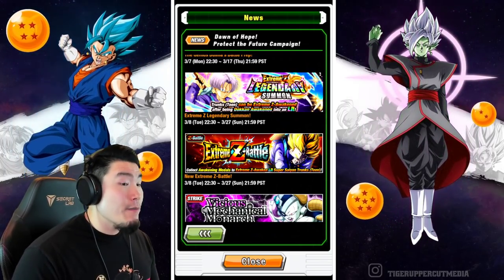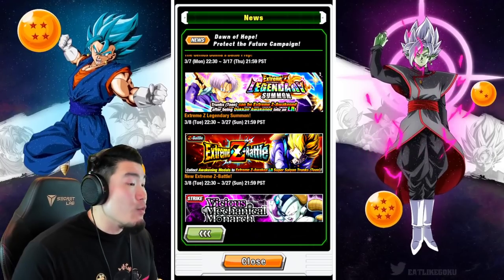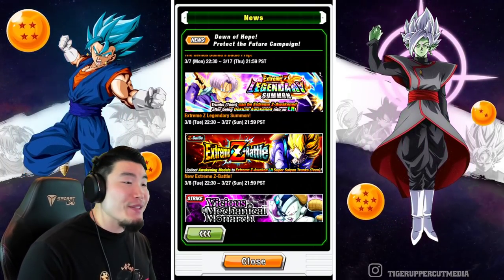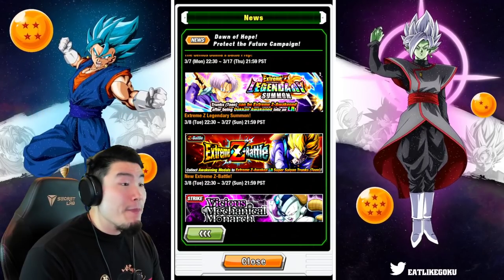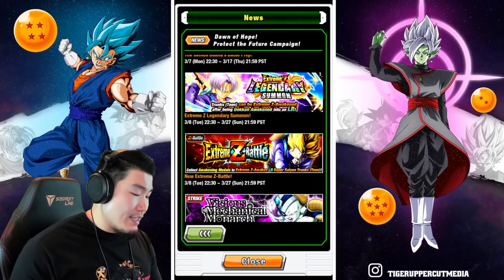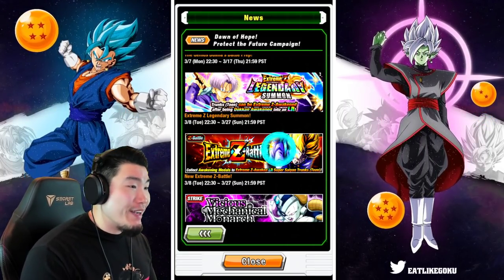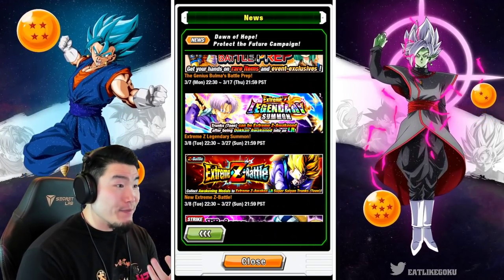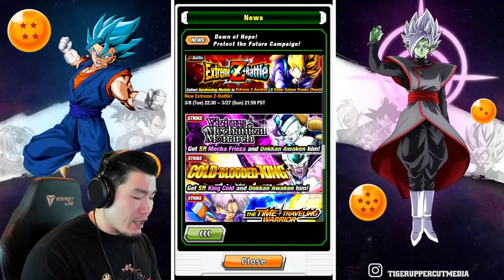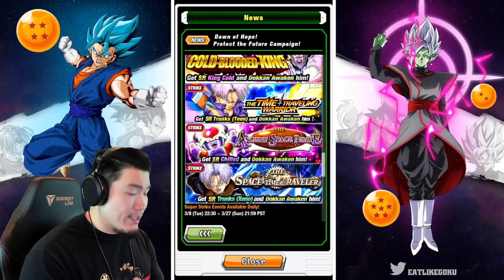I'm super pumped for the LR Trunks EZA because he was probably my favorite of the original five LRs. He hasn't really been usable for quite some time — he really fell off over the last couple of years — but the EZA makes him very very good, so being able to use him again is gonna be great. His LR Trunks Extreme Z Battle drops on the 8th. There's also his Legendary Summon if you want to pull for him, though that's not really the best idea in my opinion.